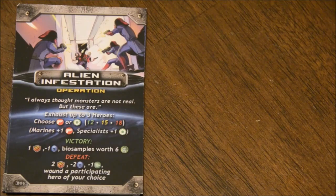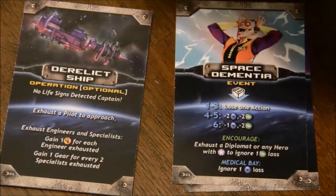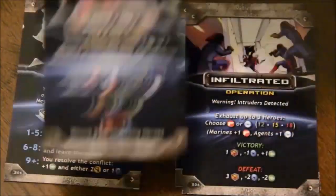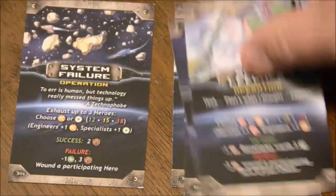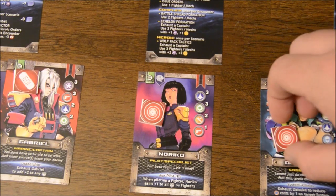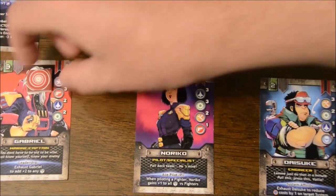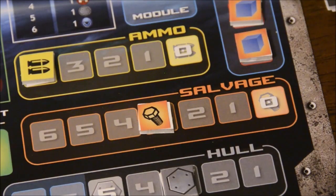Then you resolve the intel token by referring to the appropriate card. This usually involves some kind of challenge using a dice roll and potential use of your heroes. Some challenges are color-coded depending on the threat level of the scenario. If you survive the encounter, you discard the intel token. The next phase is Resting, which lets you unexhaust two heroes, followed by Healing, which lets you convert a hero's wound to exhaustion. The last phase is Repair, where an engineer can be exhausted together with spending a salvage unit to repair one point of damage.